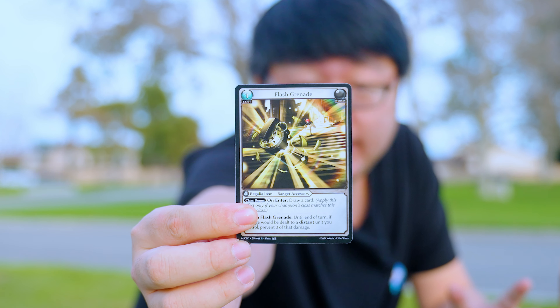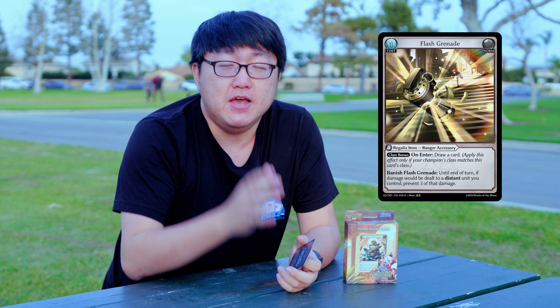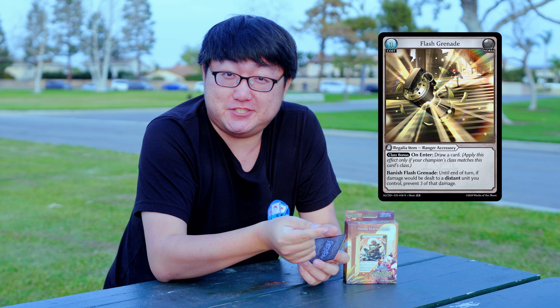Shotguns are not the only way to deal with tons of bodies — if you cannot kill them, why not be defensive? Diana has a defensive tool called Flash Grenade, though it does require Diana to be distant. It's really neat because it prevents three damage every single time — so if your opponent has six allies and they all swing, as long as each hits for three or under, Flash Grenade will prevent all of that damage.